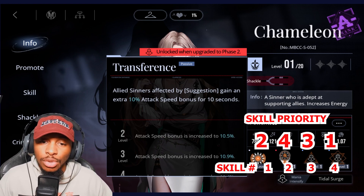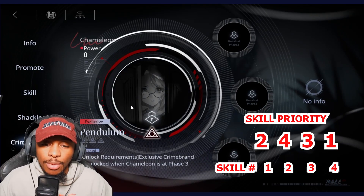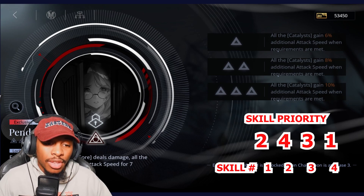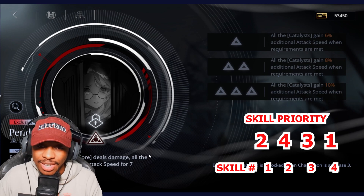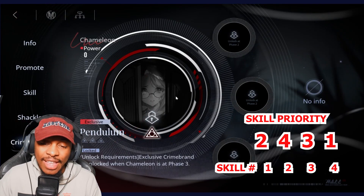This is going to affect DPS output, which is why units like Summer and Chameleon are probably one of the best pairings you could get. With her exclusive crime brand, for every 10 times mental story deals damage, the catalyst gains 6% additional attack speed for seven seconds, highly emphasizing that aspect of her kit.